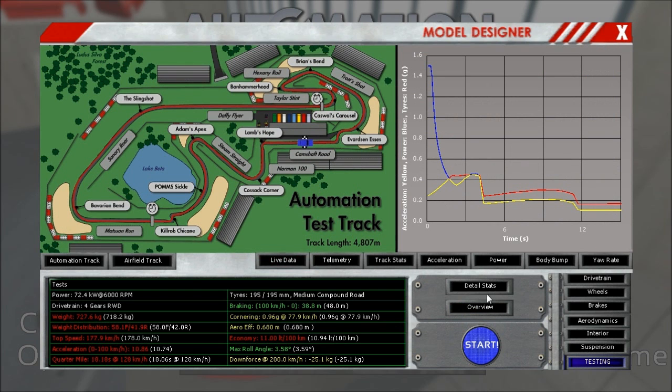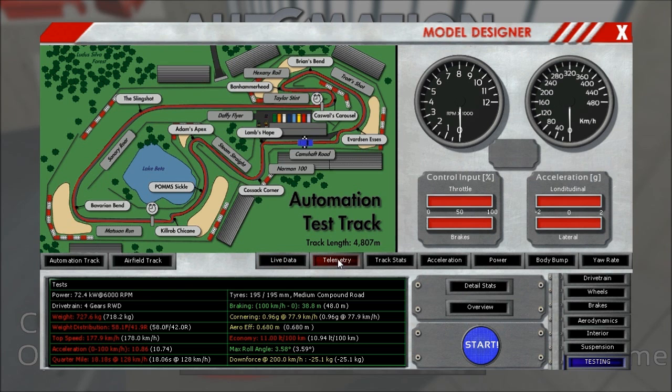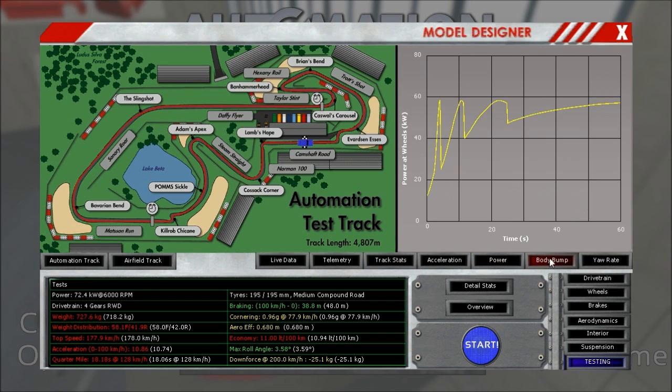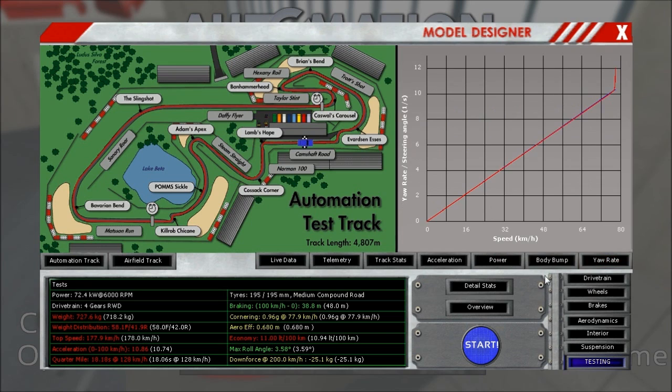As you can see here, this also looks a bit better now. We have live data still on there, and we have cut away the weight transfer graph to make everything look a bit nicer — it wasn't really needed. You still have the power and the body bump, of course. This is a really neutral car — kinda dangerous.